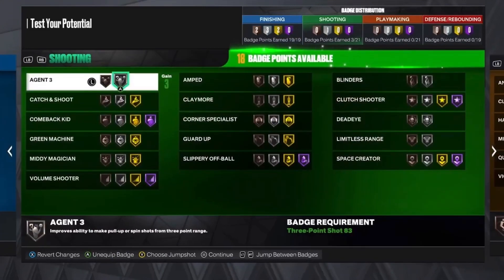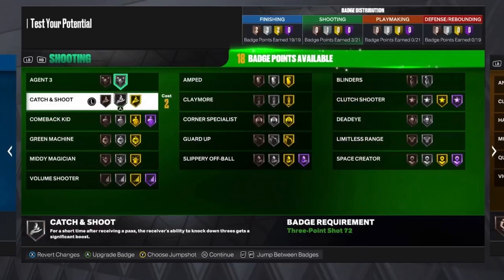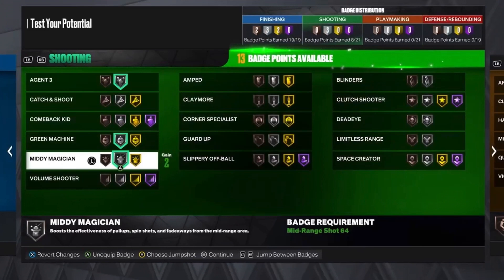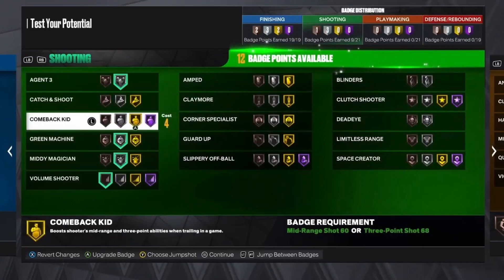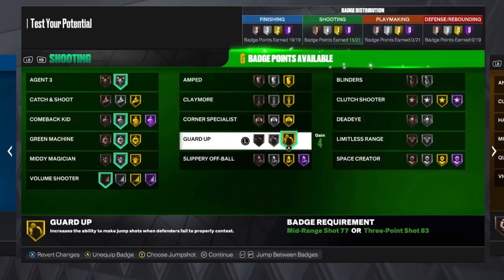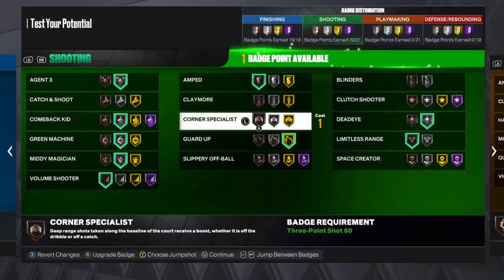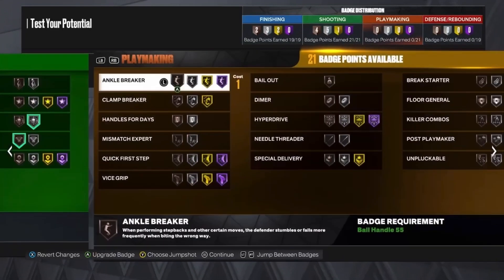For the shooting badges, put Agent 3 on silver — that'll help you shoot threes off the dribble and off screens, not just fadeaway shots. Put Green Machine on silver, along with Mini Magician and Volume Shooter. Put Comeback Kid on silver, Guard Up on gold, Deadeye on silver, Limitless Range on bronze — Limitless Range on bronze will actually help a lot. Then put Amped and Corner Specialist on bronze as well.